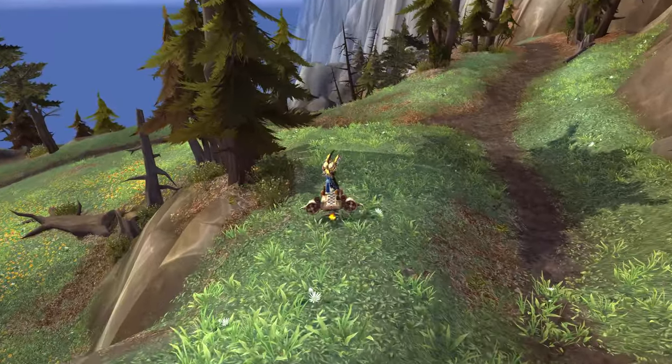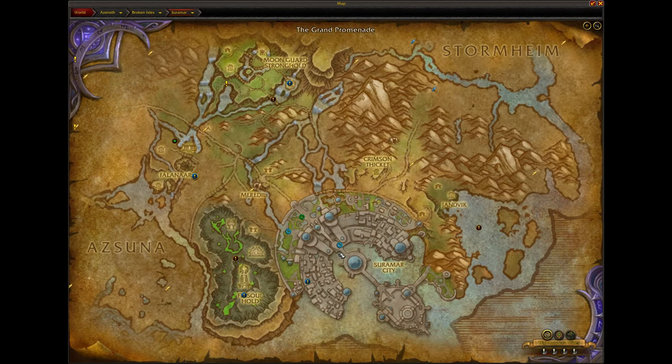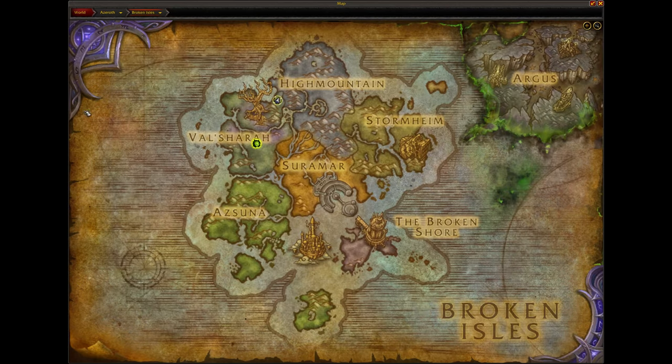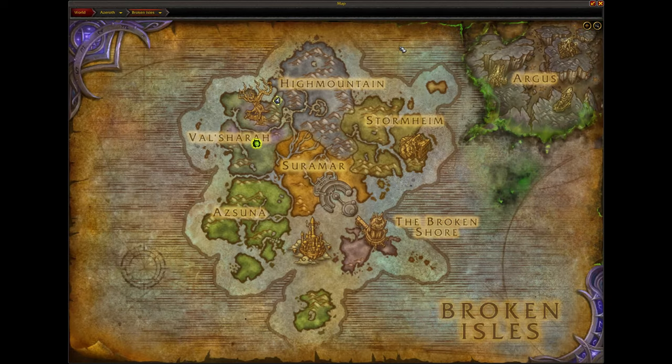Remember, the entirety of the Broken Isles is outside of the Court of Stars. Once you break out of this dungeon you can go explore freely anywhere you want around the Broken Isles - obviously not Argus, unfortunately. Unless there's a way to get to Argus out of the Court of Stars, I have no idea - maybe somebody knows a glitch. But as far as I know you can go anywhere around the Broken Isles.